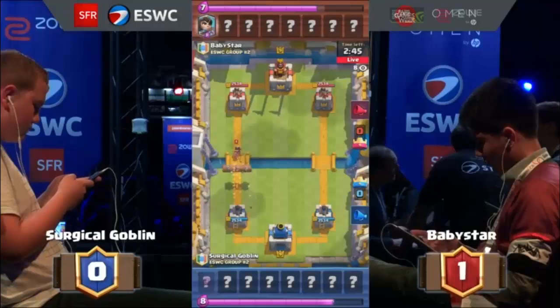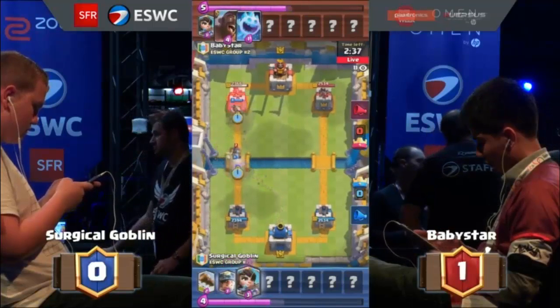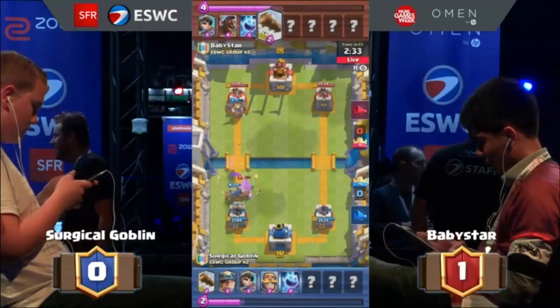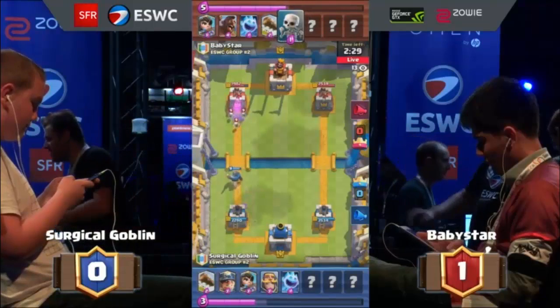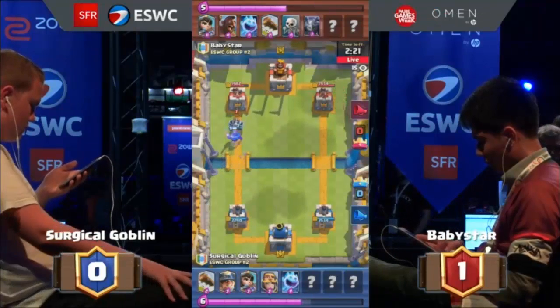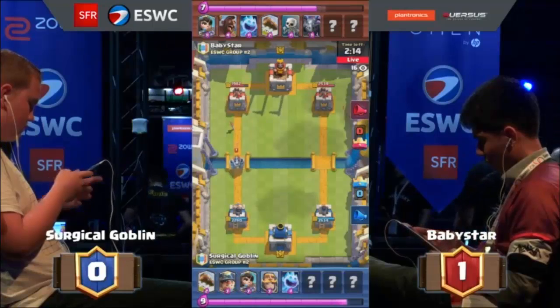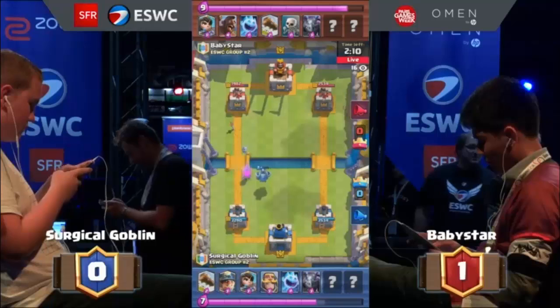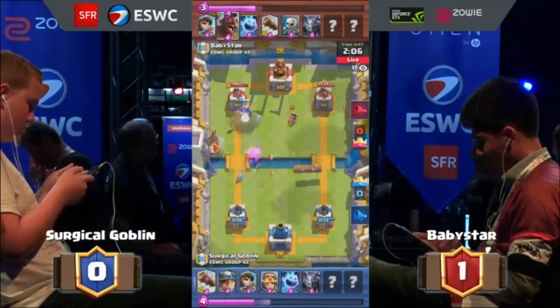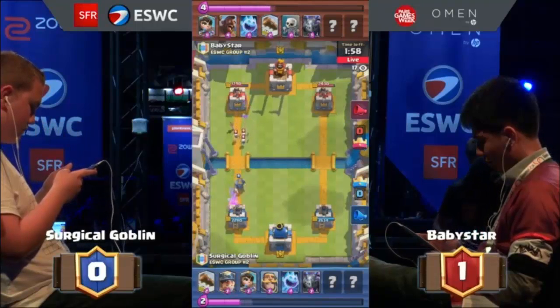Hopping into the second match. Here we start going into the classic princess siege — even with that log it still gets one hit off the tower. Both do about the same damage to the tower. So many things to take out the hog, there were so many responses. That was a very good response — denying that hog with that knight was a very good placement. But that miner that surgical sent in did deal more chip damage. Flawless minion play. Surgical trying to get the most value of that mega minion, but that princess takes it out before that miner can tank for the tower. Just the same combo again — the ice spirit freezes the hog and the knight takes it out before it can even get that one swing.